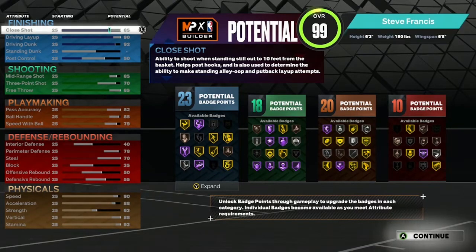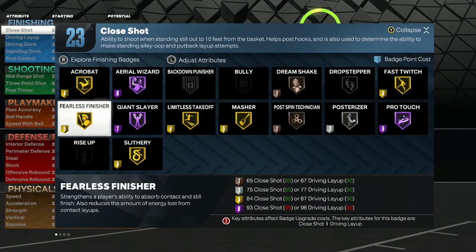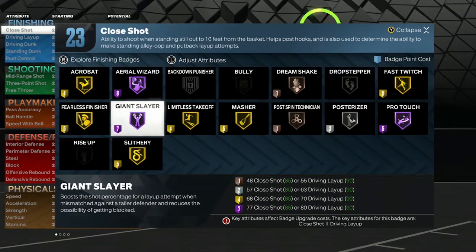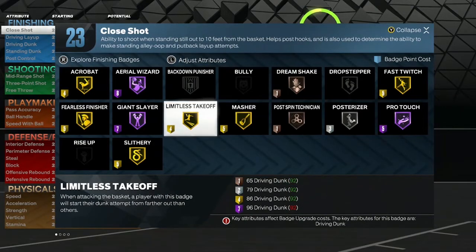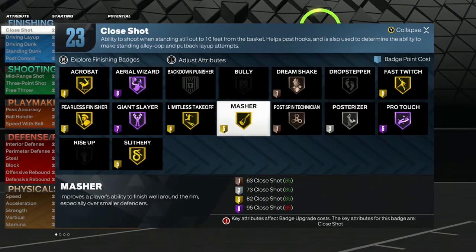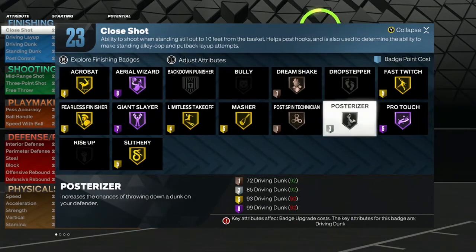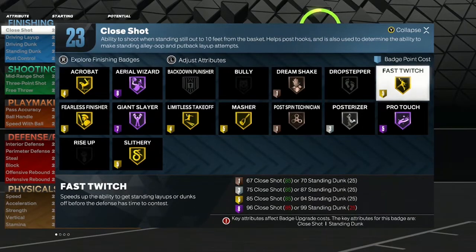For finishing badges: acrobat on gold, fearless finisher gold, slithery gold, giant slayer hall of fame, aerial wizard hall of fame, limitless takeoff gold, masher gold, post spin technician bronze, dream shake bronze, posterizer silver, pro touch hall of fame, fast twitch gold.